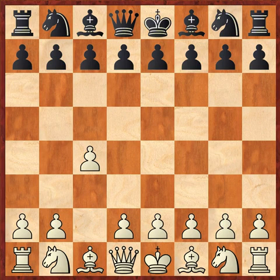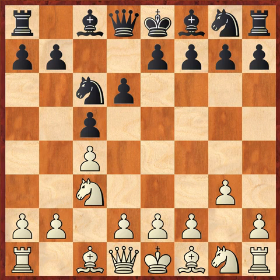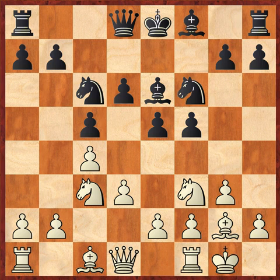The move sequence goes c4, c5, knight c3, knight c6, then he goes g3 — he's going to fianchetto his light squared bishop so that he can castle. I go d6 for protection, so that my next move will probably be e5, and then I can get my bishops out in the open. He fianchettos his bishop to g2, I go e5 like I said, he goes knight f3 getting ready to castle, I go bishop e6 because I'm going after the c4 pawn. He goes d3, I go f5, castles, I go knight f6.